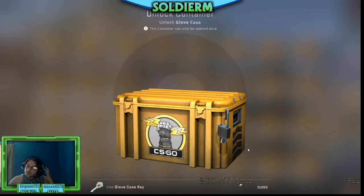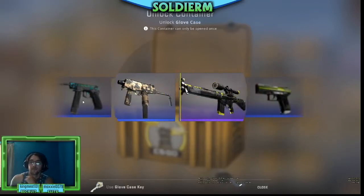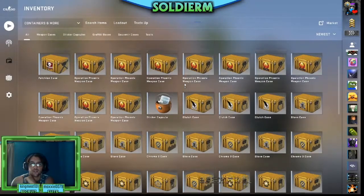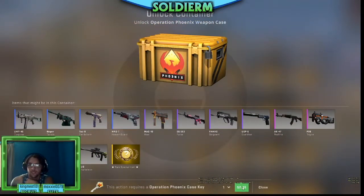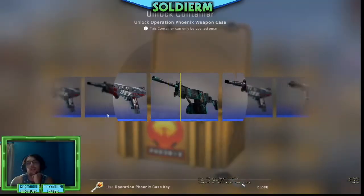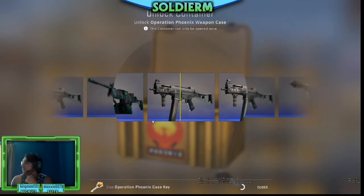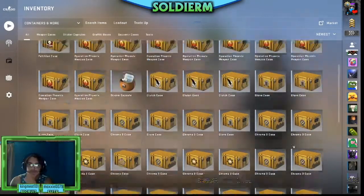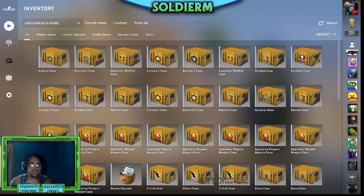We're gonna unlock the Glove case. We'll probably only open one or two of those, try to stay away from them. The purple nope — everything good seems to be just flying right on by. This is actually one of my older favorite cases because it has the OP Asiimov in it. I love the OP Asiimov — I actually got one as a gift from my best friend.